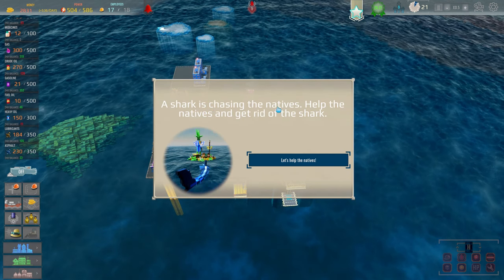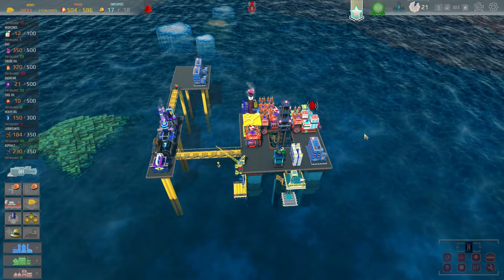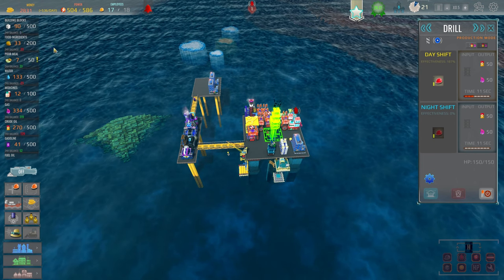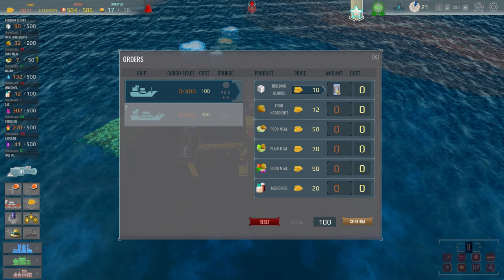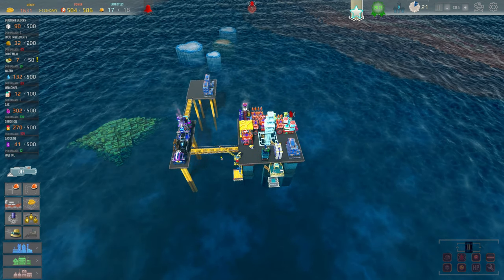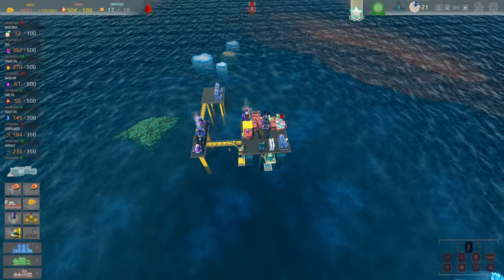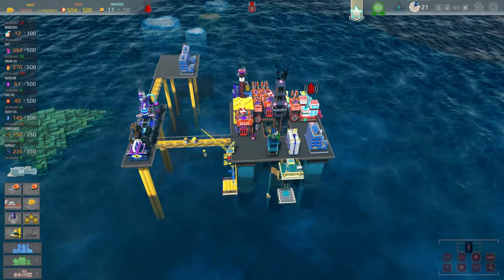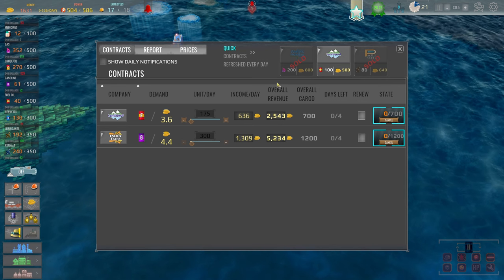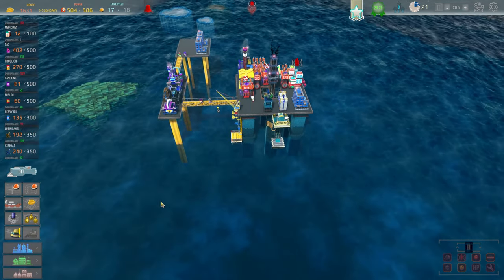A shark is chasing the natives — need to help them get rid of the shark. Turning down speed a little. I need building blocks — 200 to upgrade, so I need 110 more. Let's get those ordered. We can upgrade with 200 building blocks and 100 lubricants — yes we're fine. Don't see the sharks yet. I think money is taken care of — we're still in the positive which is good, just need to get some things squared away.